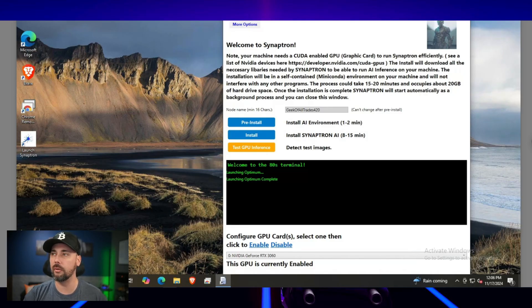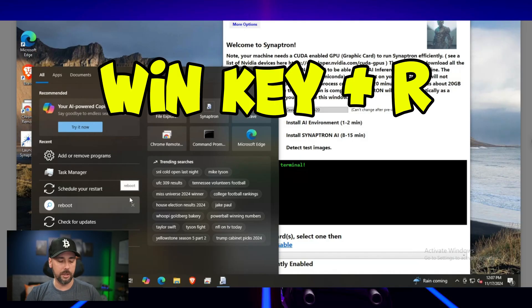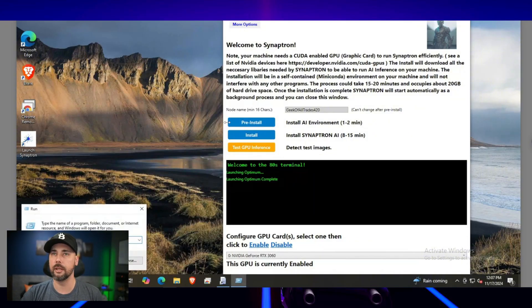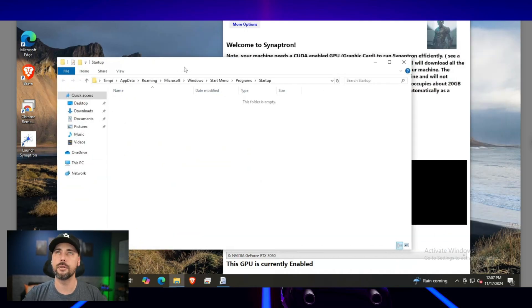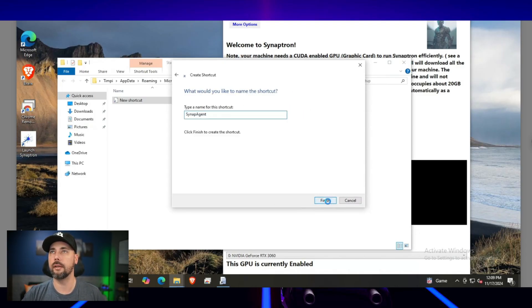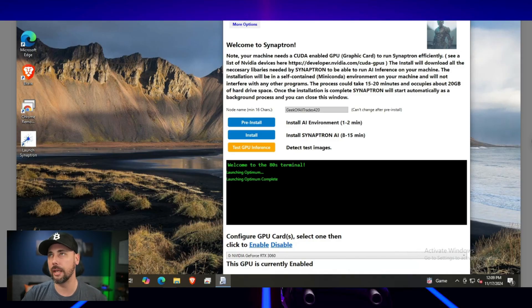Now we'll set up the Synaptron node to auto-restart after a power failure or system reboot. Close the window and it runs in the background. Hit Windows key + R to open Run — if you're remoting in, search for Run instead. Type 'shell:startup' to open the startup folder. Right-click, New Shortcut, and paste the file path from the PDF in the description. Name it 'Synaptron Agent' and hit Finish. Now it'll launch automatically on reboot.